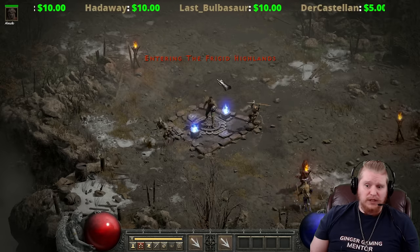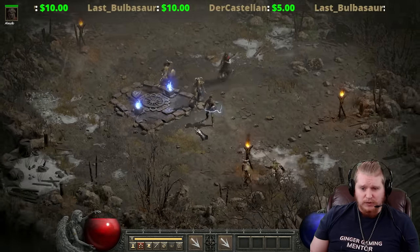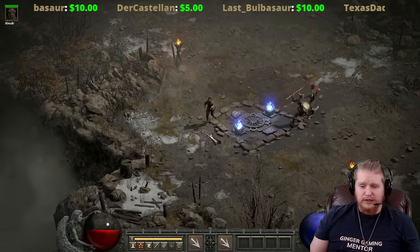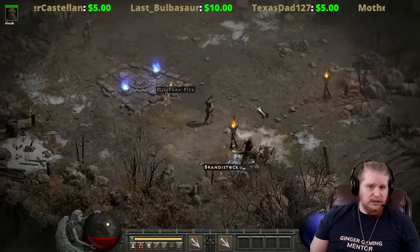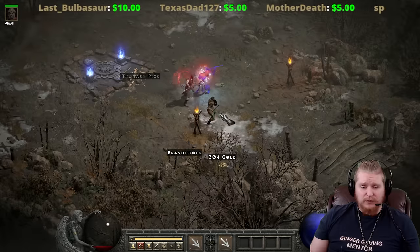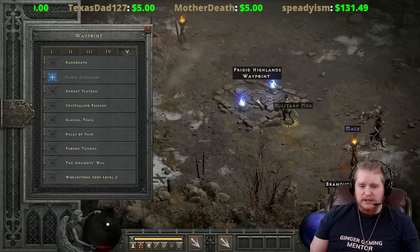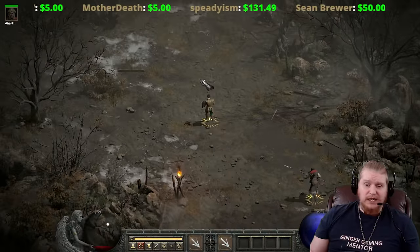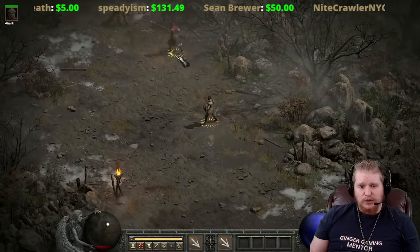Chains of Honor gives lifesteal, capped resistances, 200% damage to demons and undead, and 50% damage reduction — safer for keeping the mercenary alive. Bone Flesh, when ethereal and double-upgraded with a 15 IAS jewel, adds 25% open wounds which stacks very nicely. With this damage setup, the mercenary can pretty much kill anything without issues. A more expensive option would be Infinity, which is almost as good as Obedience Mancatcher but much more costly — Obedience is definitely the cheaper option.